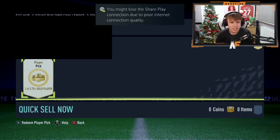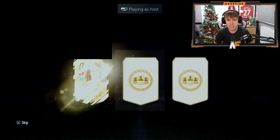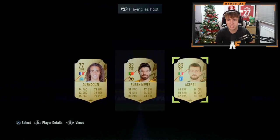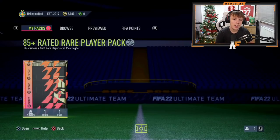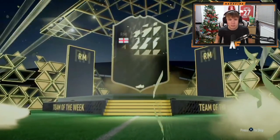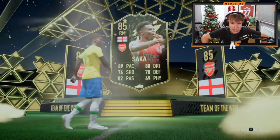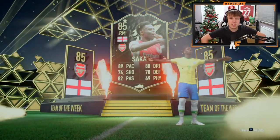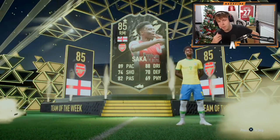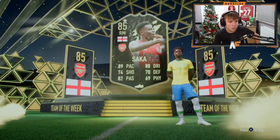Shout out to Vietri — we've got the 75 plus gold player pick here. Can we see a Team of the Group Stage? We cannot, but we got boards, so that's not too bad. We've also got the 85 plus rated rare player pack. Surprise me for once — it's an inform walkout! It's a featured in-form Kai Osaka — 89 pace, 82 passing. Not bad usability-wise.